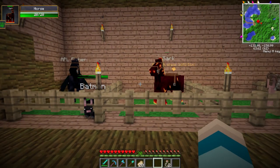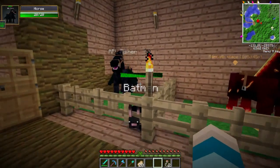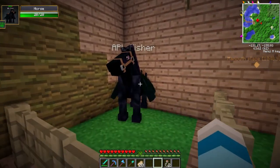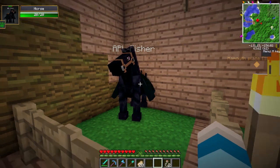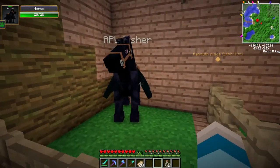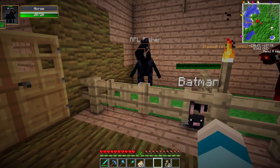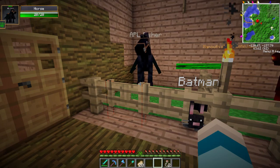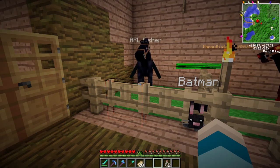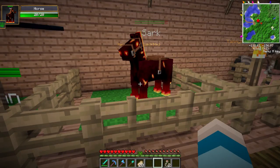For the pegasus, we need to feed the bat horse — wait, we have to take APL Fisher 150 blocks above cloud level and then he'll become a pegasus. And the nightmare one will become a unicorn.